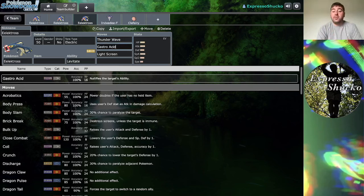Gastroacid nullifies the ability of the target, which could be relatively nice for getting rid of some pesky abilities. You could have some weird shenanigans with Gastroacid, but I don't necessarily know if it's the best move to consider running on a Pokemon with Eelektross's exact stat breakdown, which we'll get into in just a moment.